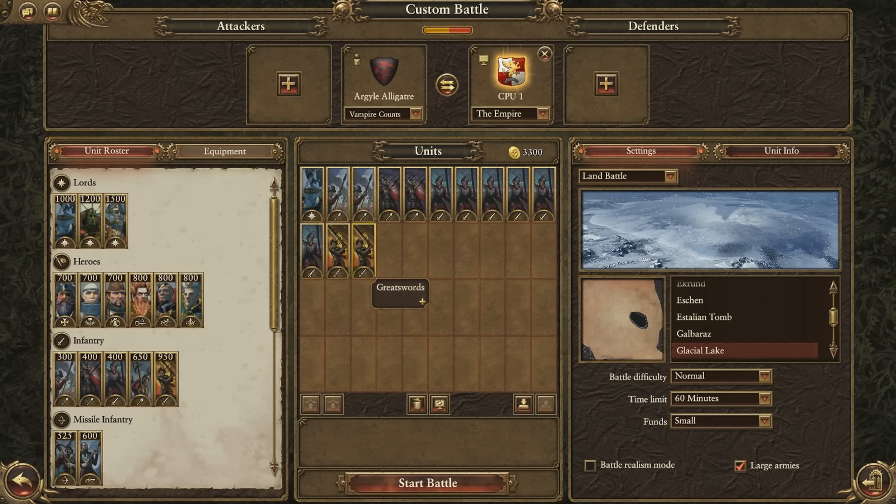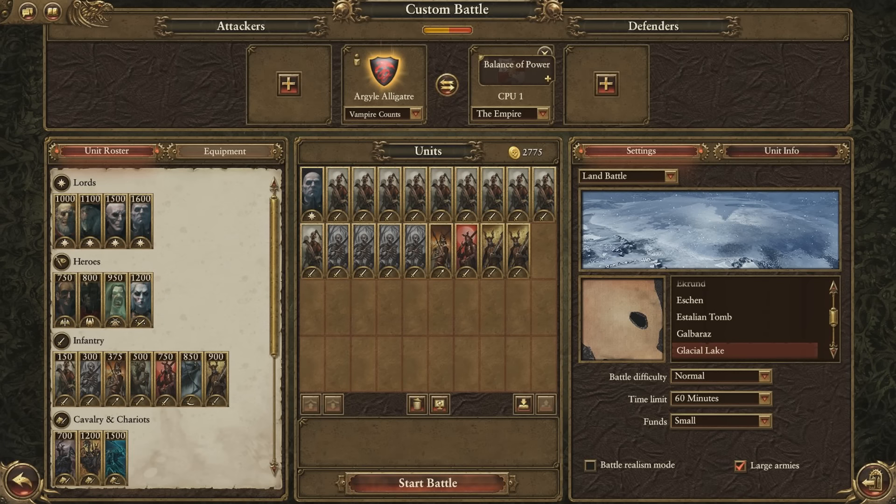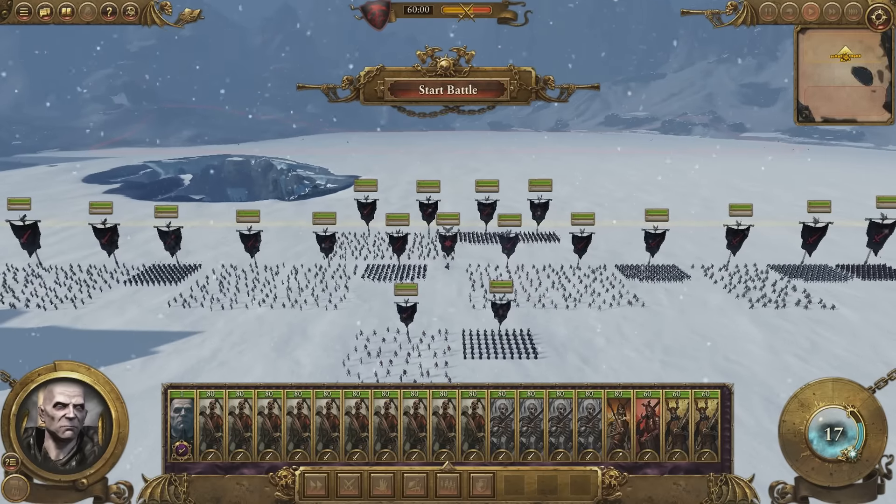Then we're gonna have the Empire be the humans, with some great swords who are crazy good infantry, a bunch of swordsmen, some spearmen, stuff like that. I know that not a lot of people in the Game of Thrones universe use spears, so I tried to give them a bunch of swordsmen. It's pretty much even here because these zombie units are very weak and are used as cannon fodder mostly. Let's go ahead and get into this battle and see what transpires.